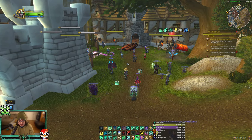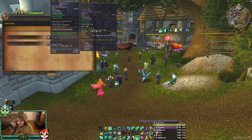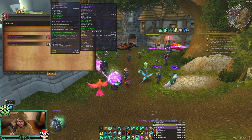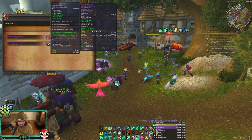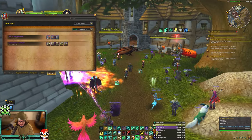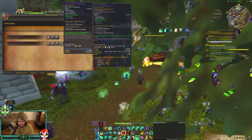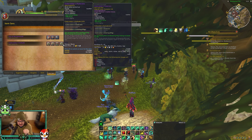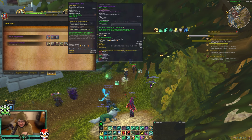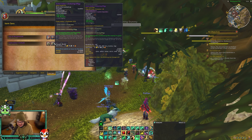For tier sets: our two-set makes Enveloping Mist and Renewing Mist healing increased by 10%, which is amazing. Our four-set makes Vivify extend the duration of Renewing Mist and Enveloping Mist on its primary target by up to three seconds. This applies in PvP as well, which is really nice. The issue I have with the tier set is that the stats are absolutely terrible.